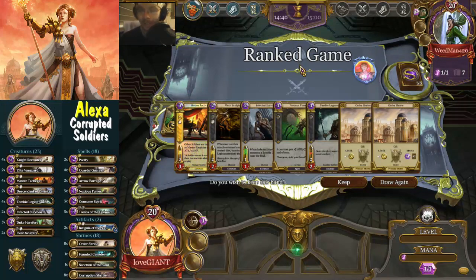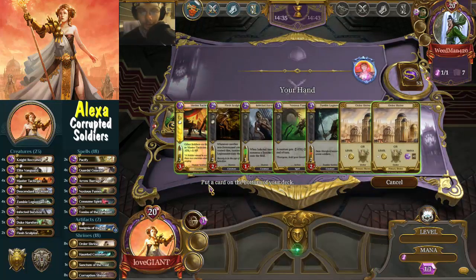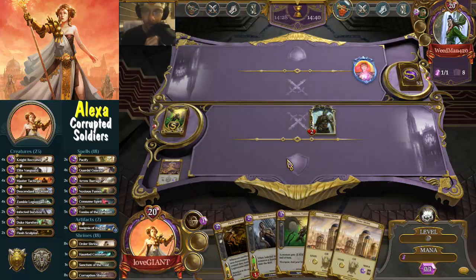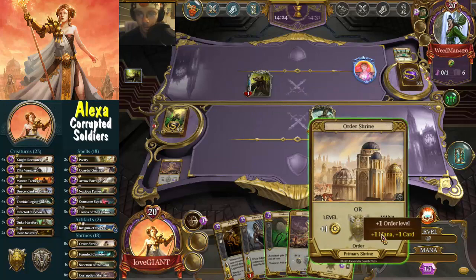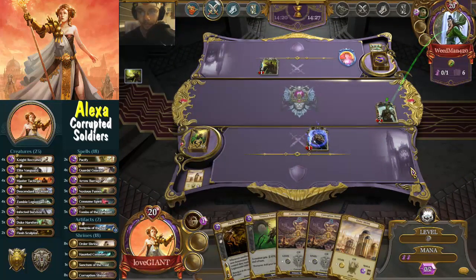Game number one against Wheat Man 420. We keep that hand - pretty good. When we get a corruption shrine we can straight away play the zombie legionnaire, which would be pretty neat. We can also go straight away for the infected survivor - flesh sculpture is actually a pretty neat combo. Let's go with that and see what he thinks. Hopefully he doesn't kill the infected survivor with the elf scout because next turn I'd go up one order for the flesh sculpture.